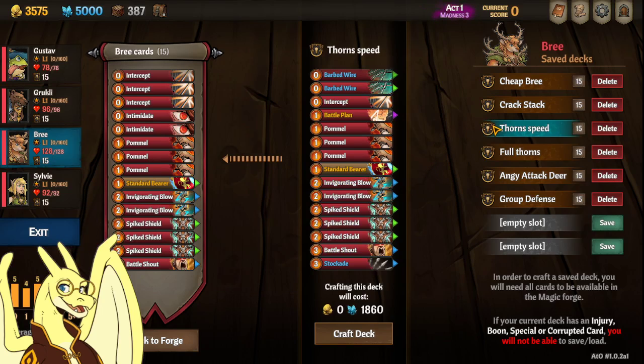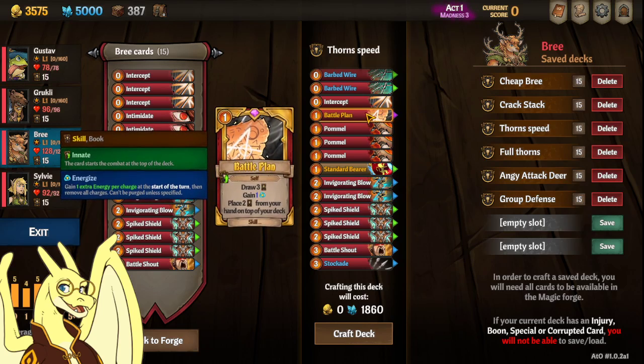Next one is Thorn Speed, which is just what I craft if I want to make a consistent thorns deck. It's a lot more expensive than Cheap Bree, but it works pretty much the same. It's got this yellow battle plan that costs about 900 extra.